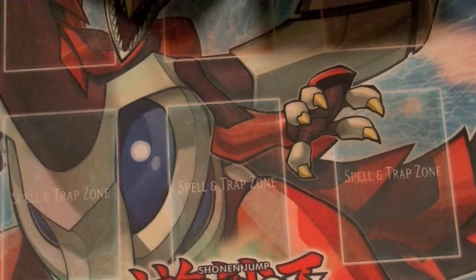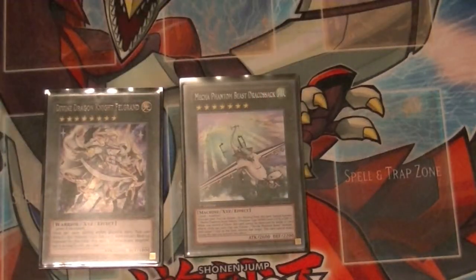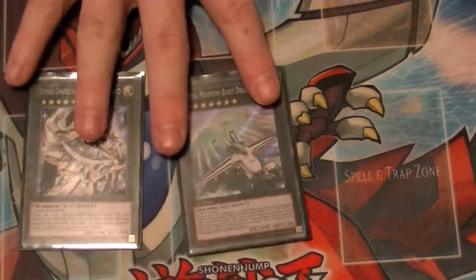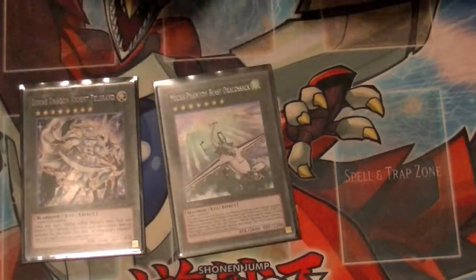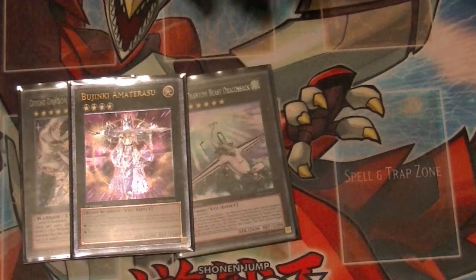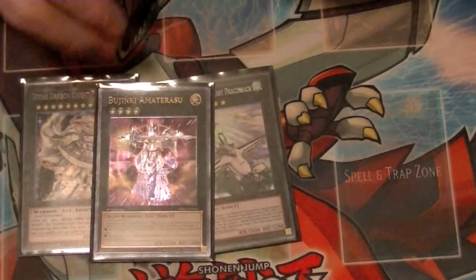For the extra deck, I run one copy of Felgrant and one copy of Dracosack. Like I said, with Xyz Universe, that's how you can go into these — it throws a lot of people off guard since they're not expecting it from a Rank 4 type of deck, making it a little more aggressive. Just the one copy of Amaterasu — I like it at one because it requires three materials, but with the way the deck is set up you can speed into it, so I really like that.